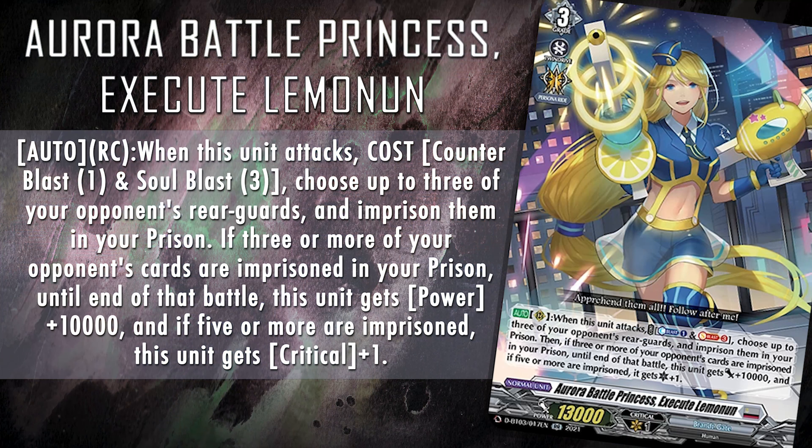Let's look at our number two: Aurora Battle Princess Execute Limonen. Her skill reads: auto on rearguard circle — when this unit attacks, cost counter blast one and soul blast three, choose up to three of your opponent's rearguards and imprison them in your prison. Then if three or more of your opponent's rearguards are imprisoned in your prison, until end of that battle this unit gets power plus 10k, and if five or more are imprisoned it gets critical plus one. Limonen is the aggro some prison players might want to add to their decks. Silver Snow triple driving fronts earlier in the game kind of hurts as it's only still one damage despite the numbers, so Limonen might capitalize a bit on that. She also punishes opponents that avoid paying your taxes by leaving their units in your prison — she makes for a decent pressure unit.